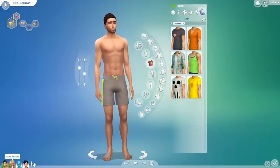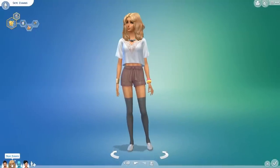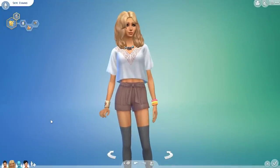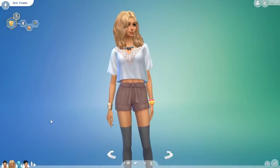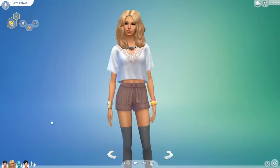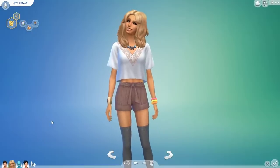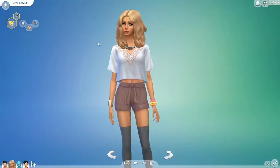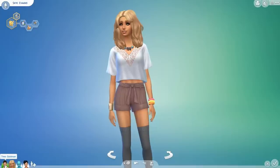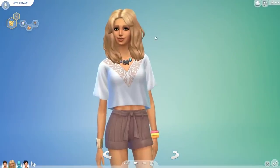Moving on to Skye Evans — she's probably one of my favorite Sims I have ever created. I wanted to go all out on her. If you guys have ever watched American Horror Story, she is kind of a little bit Misty Day inspired. She is my hippie, my free will, boho chick. I honestly adore her. Her hair is new — and I forgot to mention Theo's is also new. Her hair is new.